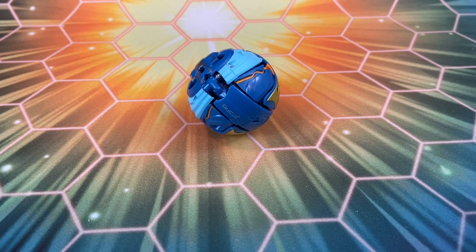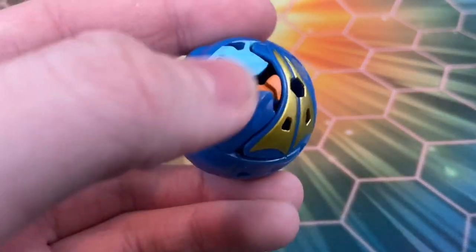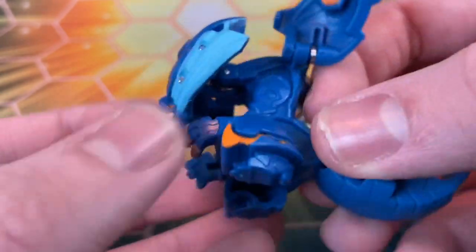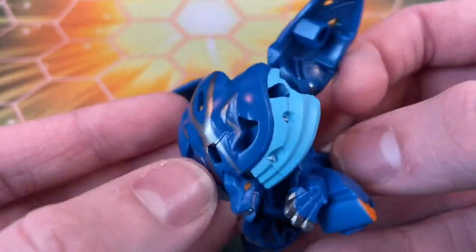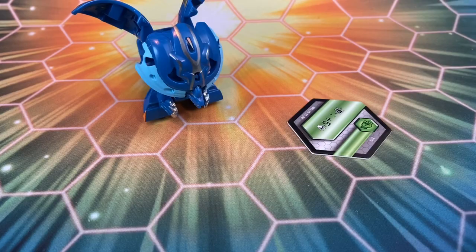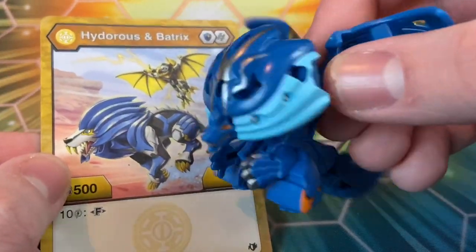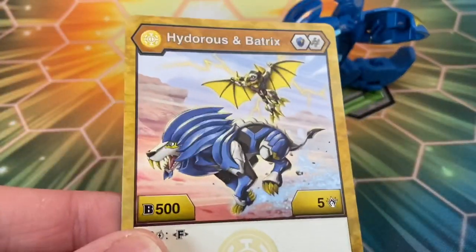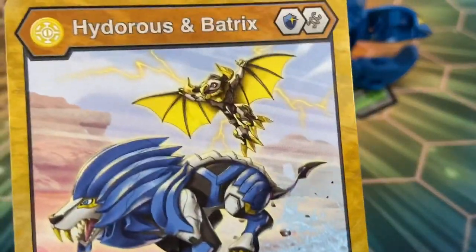Here's Hydrus x Batrix. I actually looked at the Aquos Darkus version earlier last week, so be sure to check that video out — I always link my Bakugan playlist below. You guys know I already love this design. The color scheme looks pretty cool; not too big on the orange — I feel like the orange and the gold contrast a bit — but seeing gold with this Aquos color scheme is actually really cool. I love the silver claws and the silver teeth. Other than the orange, this looks super killer. The card is interesting: it's actually an Aurelus base that becomes Aquos when fused.